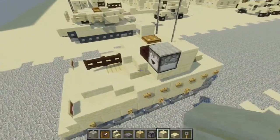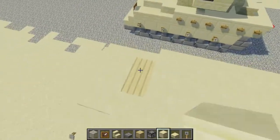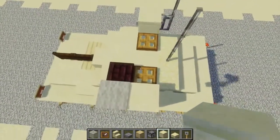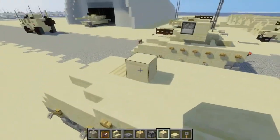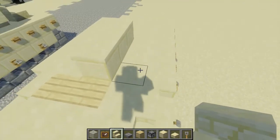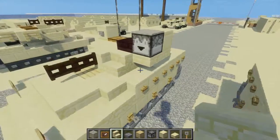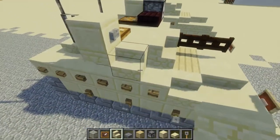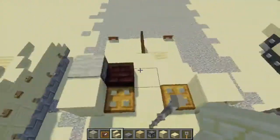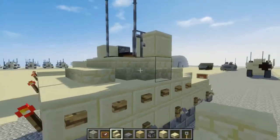Next, let's add the turret itself. We're going to take smooth sandstone block and add it right behind the middle birch wood plank, extending it to three blocks long. Then we're going to take sandstone stairs and add one in the front on each side. The front corner is going to be facing outwards, and the one behind it is going to be facing upside down so it kind of curves up.